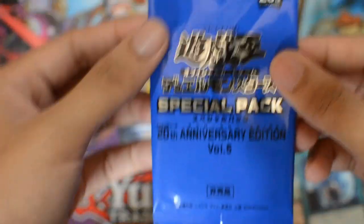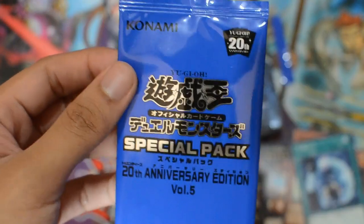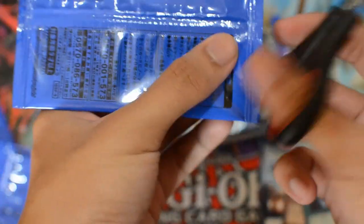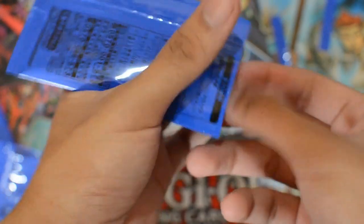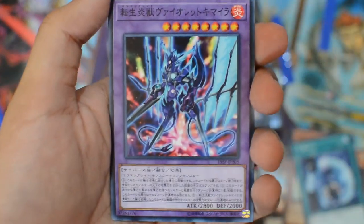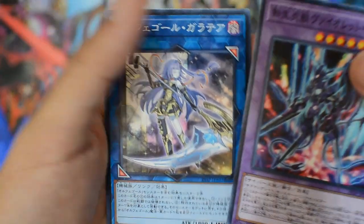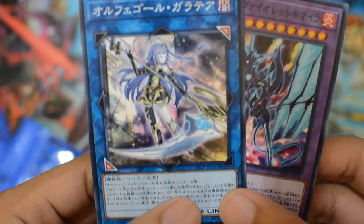So for the third and last pack, I hope that we can get what we want. Let's open it up. We have Salamangreat Violet Chimera, and then Galatea the Orca's Automaton, but it's only a common one.